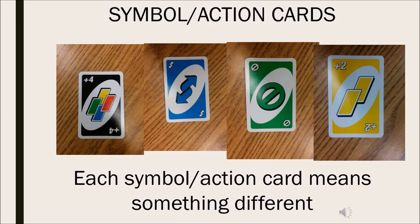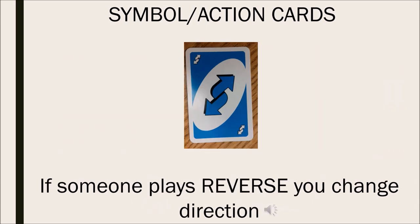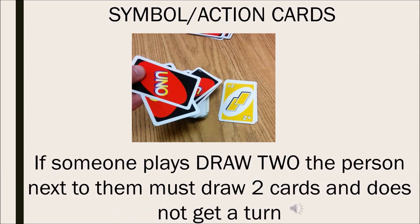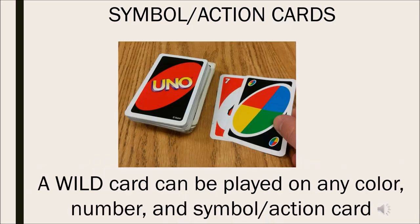Each symbol or action card means something different. If someone plays reverse, you change directions. If someone plays skip, the person next to them does not get a turn. If someone plays draw two, the person next to them must draw two cards and does not get a turn.